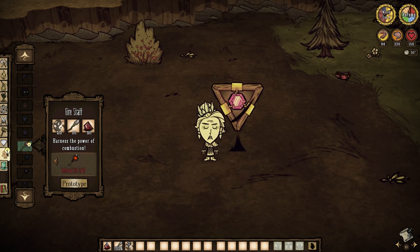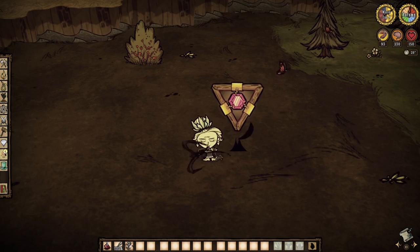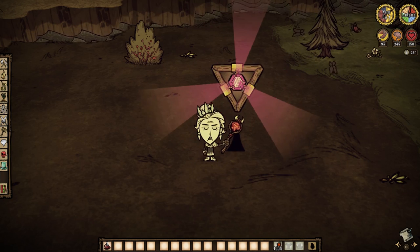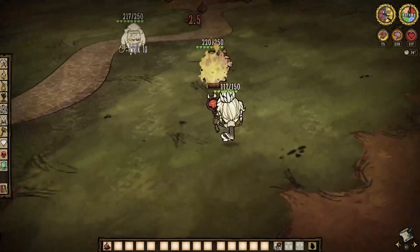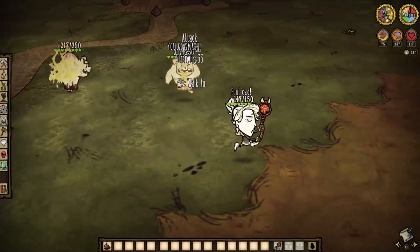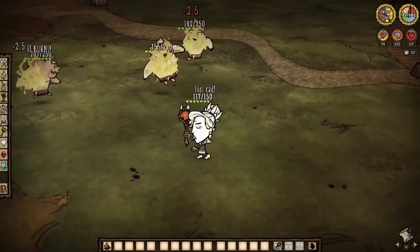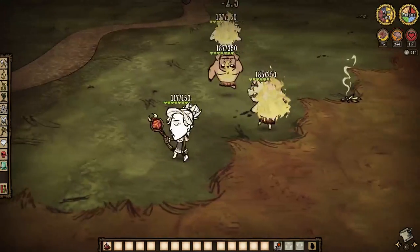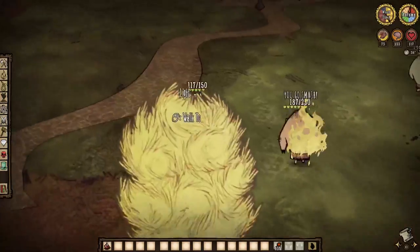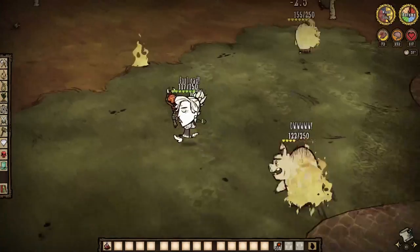With a red gem in hand, we can fight fire with fire upon crafting a fire staff. You'll just need to toss in a spear and 2 nightmare fuel to do it. It is a magical ranged weapon, and you will need a shadow manipulator to craft it. When you do, you will be able to harness the power of combustion. The fire staff costs just 1 sanity to cast, but it sets your targets aflame and deals fire damage. The damage overall is kinda worthless in my opinion, and it doesn't stack either, which just sucks.